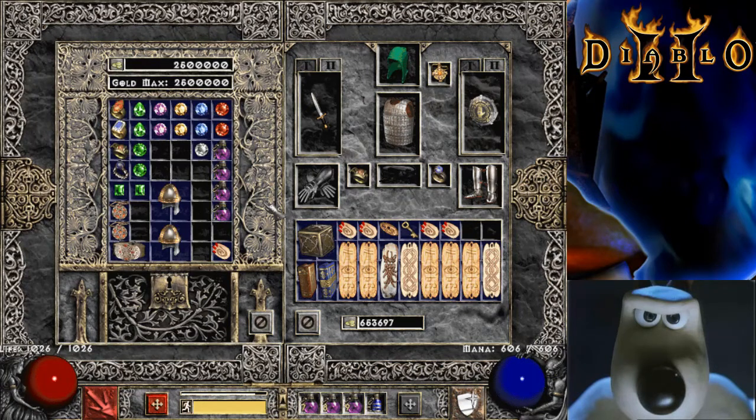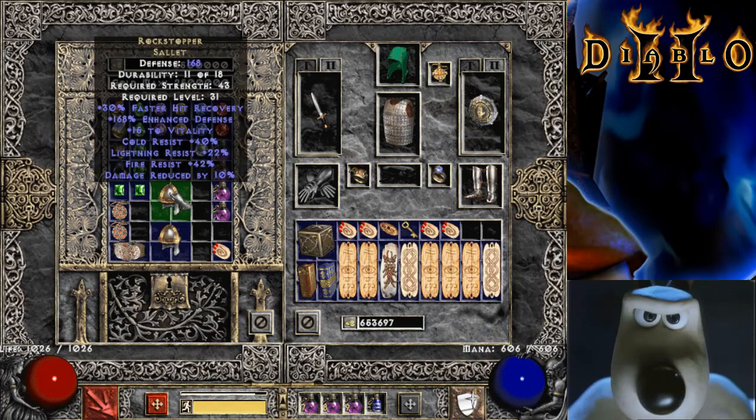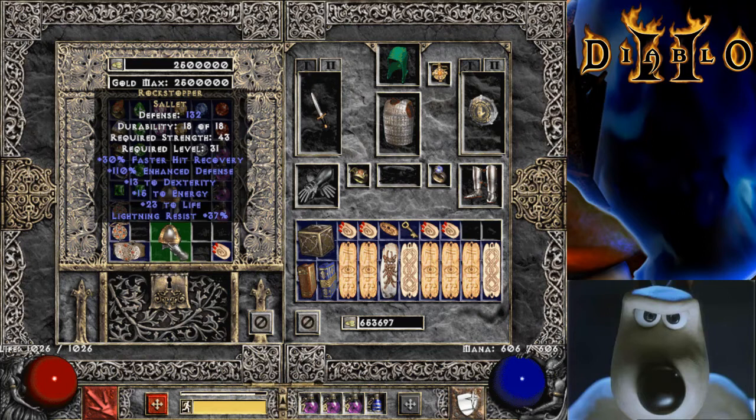Here's another example of an item that no longer exists. There's a newer Rockstopper — I don't know when I got that one — but notice the three resistances and the boost to vitality. And here's an old Rockstopper which has a boost to energy and dexterity, only one resistance, and a boost to life. Though the hit recovery I think is still the same.